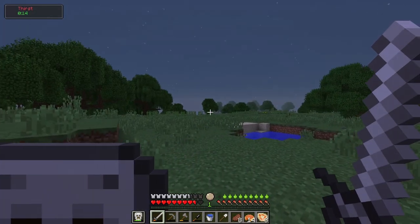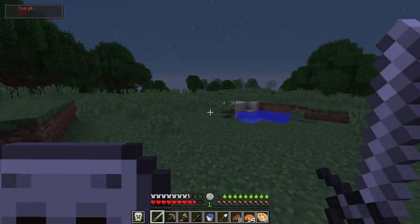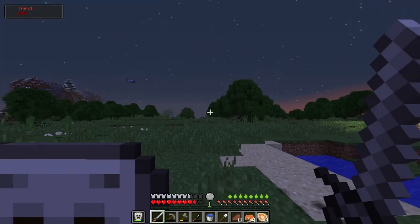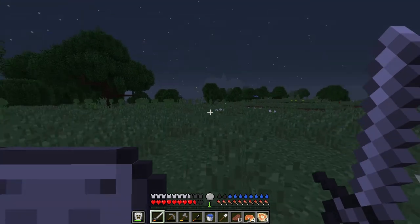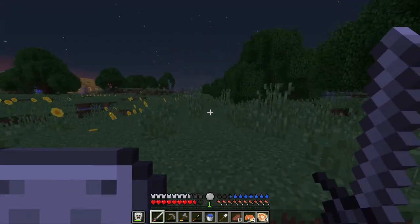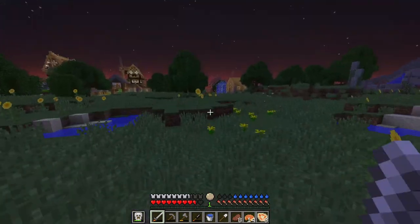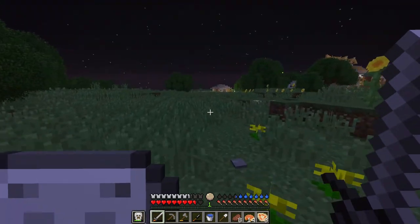I think I'm going to set up my base right in this plains biome. As you can see, the village is right over there, so it's really pretty close. The reason I'm doing that is because it's close to the village, which has some good loot. It also has a weird volcano thing, there's a castle, a battle tower, and another smaller ice village all in this area. It's nice and flat, there's always water, and there are cold biomes around in case it gets really hot during summer.